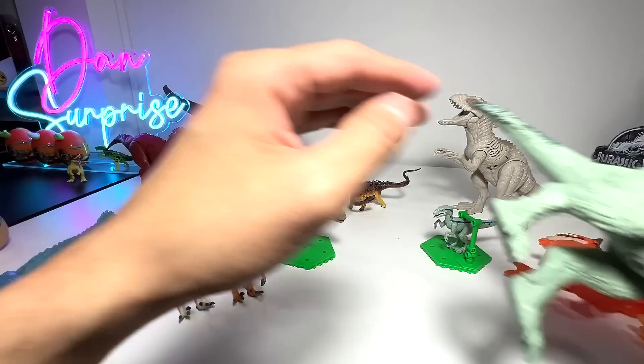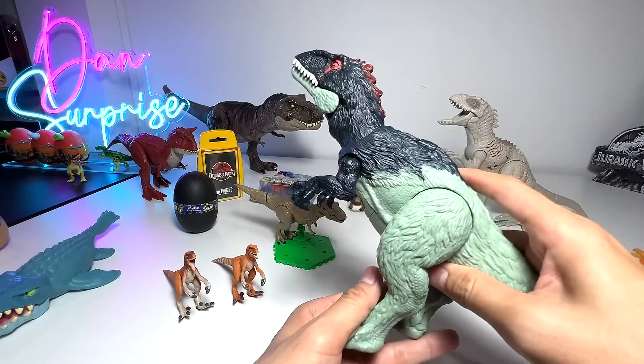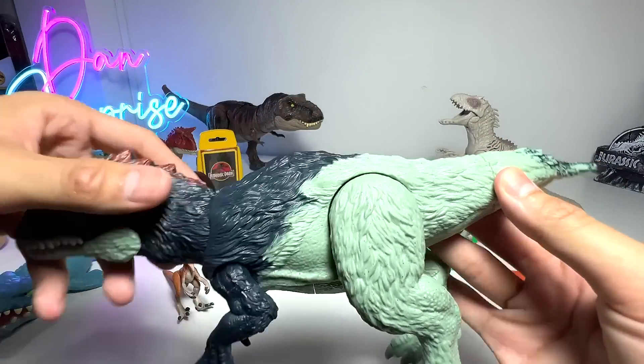Next up we have an Eocarcharia right here — this is the Wild Roar Eocarcharia, I think. Very cool. It's a featured dinosaur, as you guys can see.